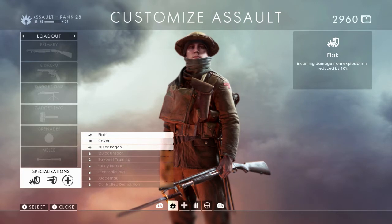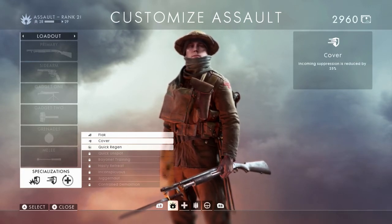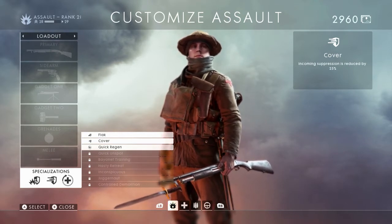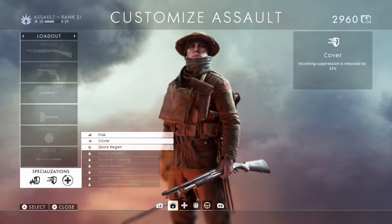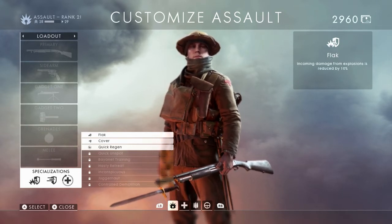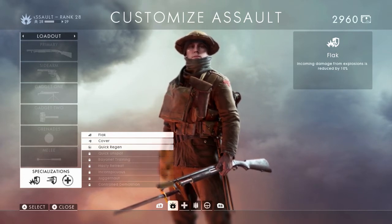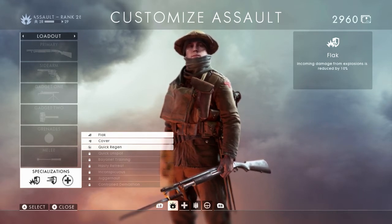Let's get these basic ones out of the way. First, we have Flak. This is available to everybody as soon as you get the In the Name of the Tsar update. Flak is a very standard ability — incoming damage from explosions is reduced by 10%. If you're playing objectives a lot, this is really important so you don't get blown up on the point while you capture the flag, plant the bomb, etc.